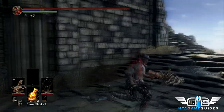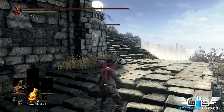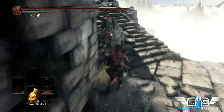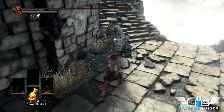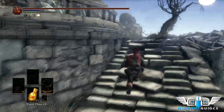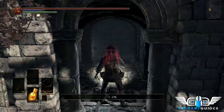Their main thing is knocking you off cliffs. They have a roll attack with great tracking — once it starts rolling it's more than likely going to hit you no matter what. They are weak to blunt attacks though, so use hammers or the cestus for our build, or the demon fist.